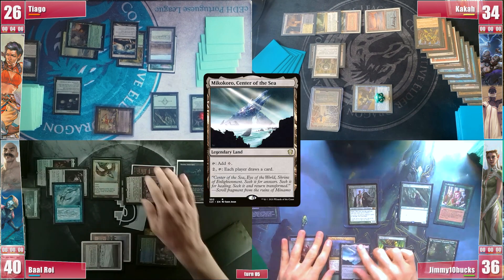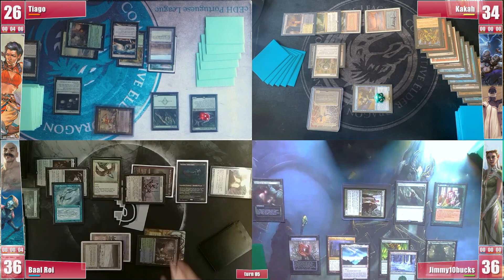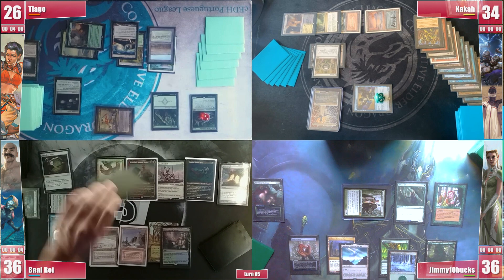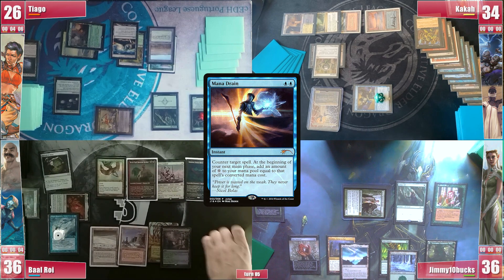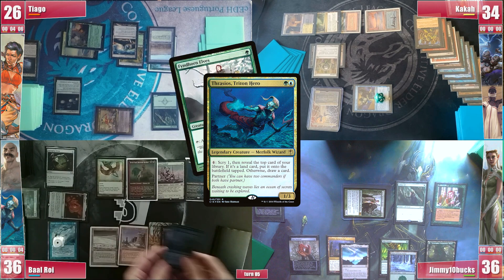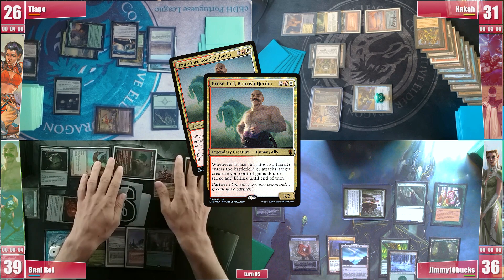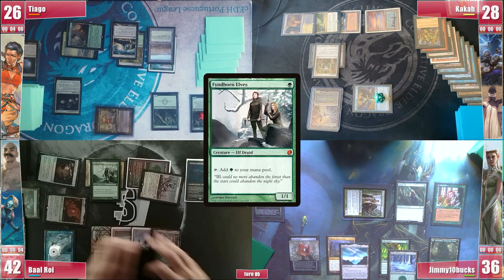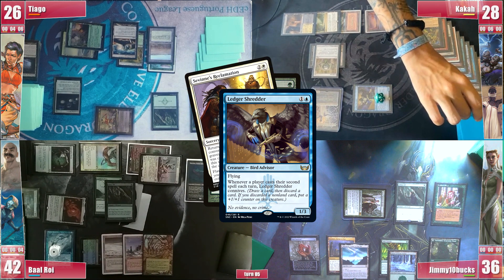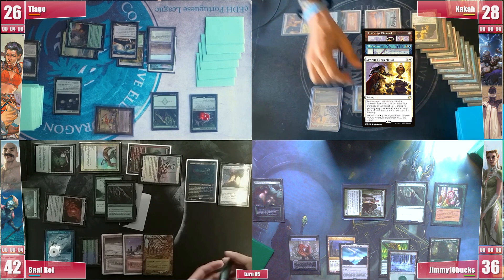Jimmy gets to his turn, plays a Mikokoro Center of the Sea and attacks Baal for 4 commander damage, passing afterwards. Baal untaps and pays for his Remora to stay. He rolls and takes no damage from the Crypt. He draws and gains 4 mana from the Mana Drain, which he uses to activate Thrasios right away. He bottoms and reveals a Fyndhorn Elves. He goes to combat and attacks Kaká for 8, targeting Bruce with its trigger. In the second main phase he casts Fyndhorn Elves and follows it with his Arbor Elf, triggering Shredder and Kaká discards a Savannah Reclamation. Take note that LED, Brain Freeze and Savannah are already all in the graveyard.